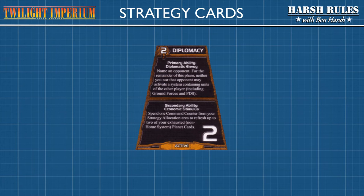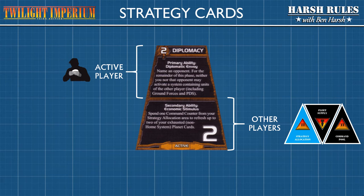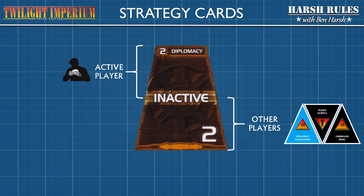Before we work our way through the strategy cards, let's first see how they're laid out. The number on the strategy card refers to the order of play, and the title tells you what the card's about. The upper half of the strategy card is for the primary ability, and it affects the active player. The lower half of the strategy card is for the secondary ability, and is open to all other players. Once the strategy card has been played and the primary ability resolved, other players can typically use command counters from their strategy allocation area to take advantage of the secondary ability effects. Following the order of play, each player must choose whether they will spend a command counter or pass. Once each player has made their decision and taken their effect, the card is turned over and becomes inactive.